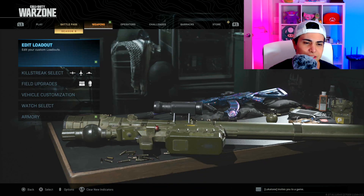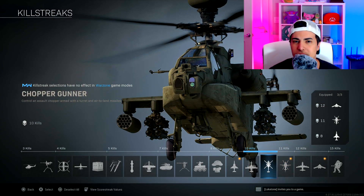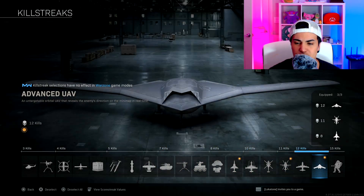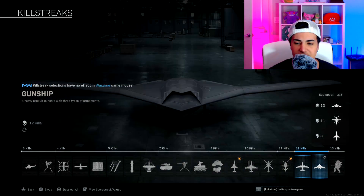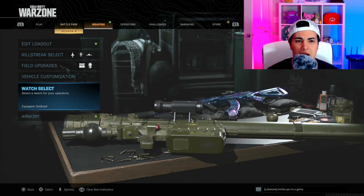As for scorestreaks — I don't always use the ones shown because when I call the Support Helo, so many people rage quit. If I get a Support Helo it means it's a good lobby and I don't want players backing out — they should just shoot it down. That's why sometimes I just run UAV, and Orbital. My main scorestreaks for the year were those, and I got around 20,000 to 26,000 kills using them.